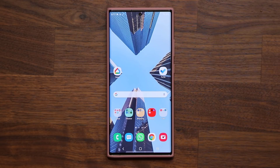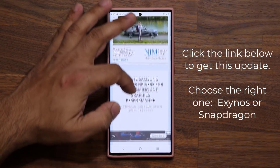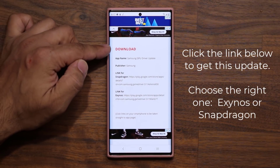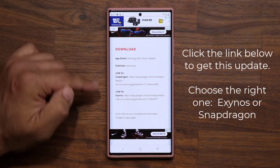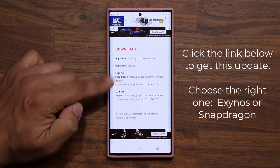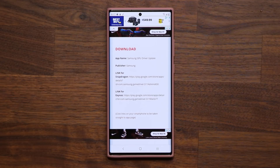So first and foremost, to grab this update, all you want to do is click the link down below. It's going to take you to my website. Then you want to scroll down just a little bit. Under Download, you want to look for the link for your phone. If you have Snapdragon, you click this link. If you have the Exynos version, you click this link. This is going to be for S20 and Note 20, any model — Ultra, Plus, whatever you have.